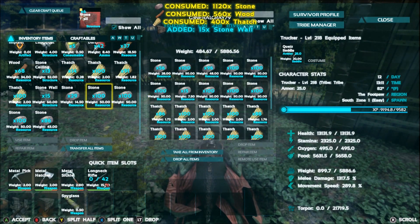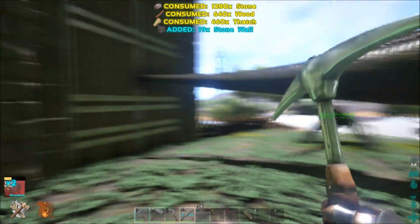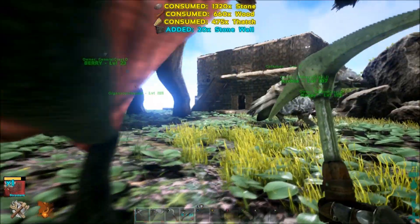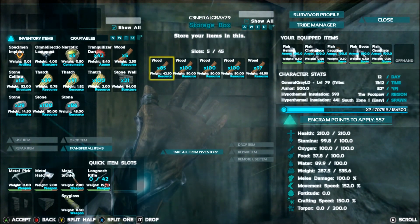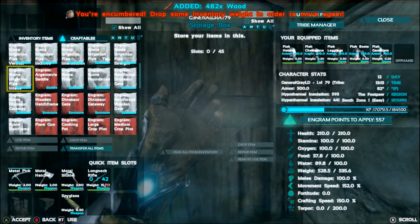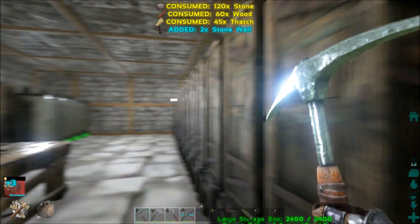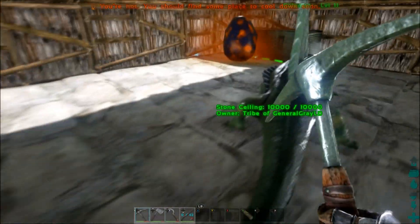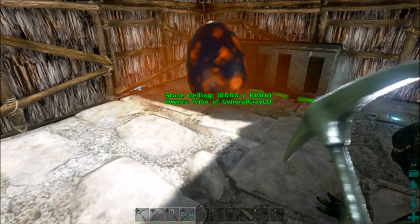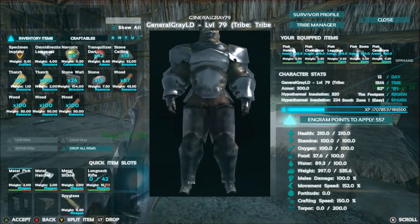We've got some more stone and thatch, so I'll go get some more wood. Am I too heavy to walk? No. Do I have any wood in here? I do, so we'll take all that. Walls — 5. Okay, I can still walk. Let's walk up here and check out the egg. See how the little guy's doing. He's doing pretty good. So how many walls do we have now? We have 26. It's going to be a good start. It won't be the finished product, but no biggie.